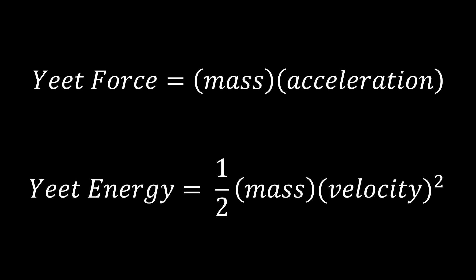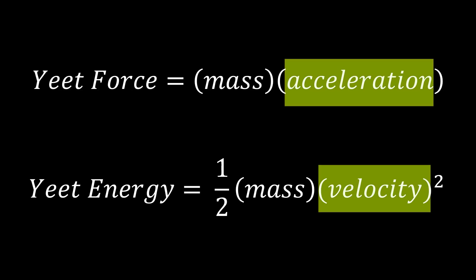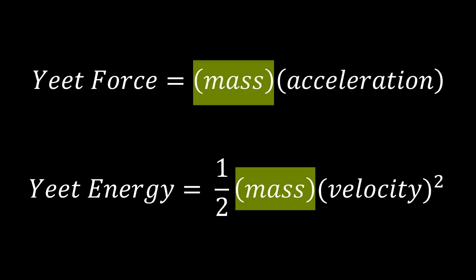To do that, here are the two equations. The force of an object is equal to its mass times the acceleration, or how fast its velocity is increasing every second. The energy, or more specifically the kinetic energy of an object, is equal to one-half times the mass times the velocity squared. So clearly, for both of these equations, I'm going to need to figure out how fast his leg is moving and the mass of his leg.